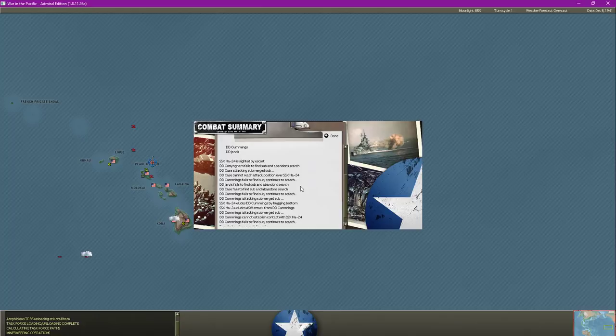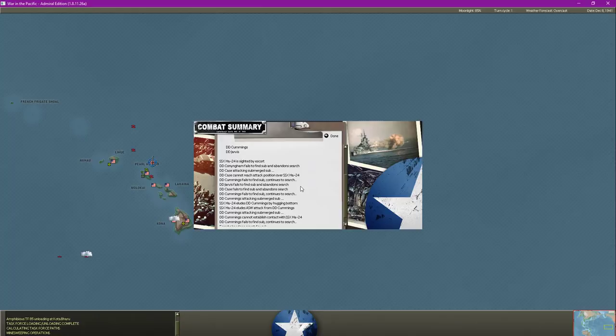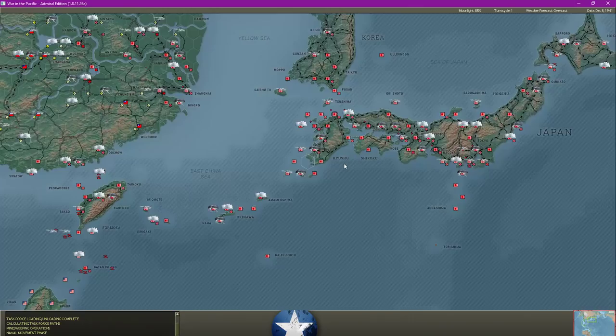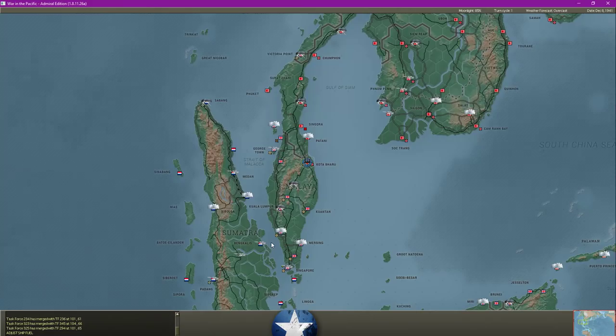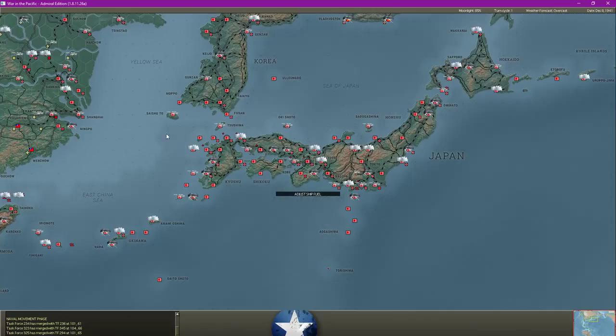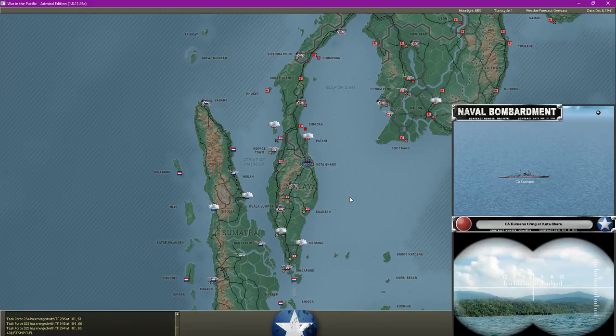HA-24 is sighted by escorts - I imagine it should be travelling on the surface here. Cannot reach attack position over the Submarine. I wonder if that's due to its small size. It's hugging the bottom - the crew's actually doing very well. I think it's only two or three crewmen. It's interesting that we don't see all the task force movements. I wonder if this is because the turn resolution is shared, so we can only see what each other sees.